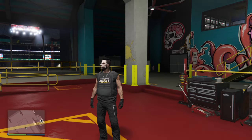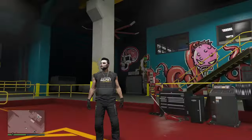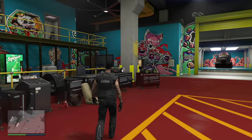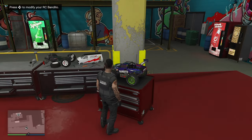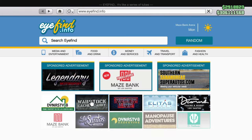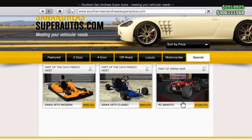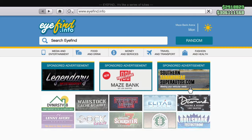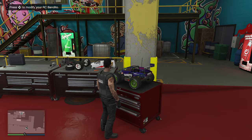I've loaded back into my main character and this is my Arena Workshop. Over here is the RC Bandido — if you want to own this particular vehicle, which you can purchase on Southern San Andreas Super Autos for $1.5 million, you do need to own the Arena Wars Workshop if you want to purchase it or take part in the RC Bandido time trial.